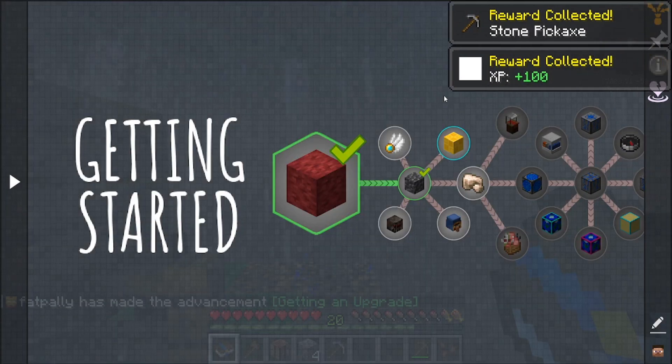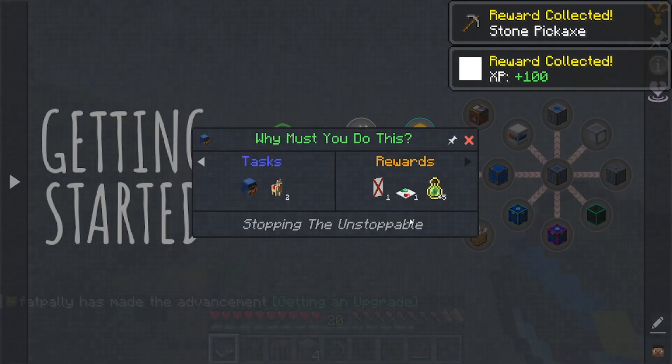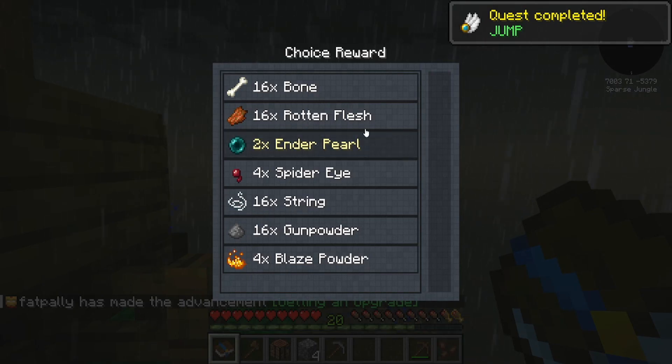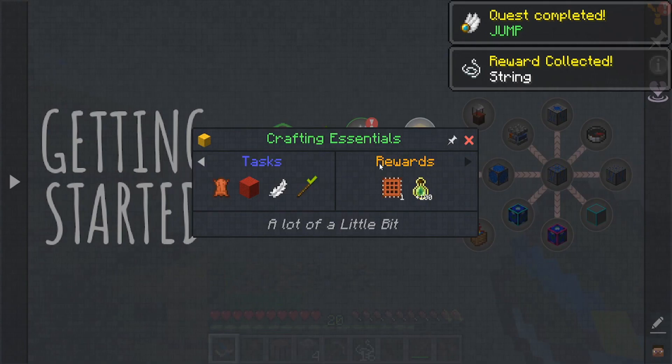We got ourselves some cobble, got some more XP. I'm probably gonna avoid some of this other stuff here. You know what, we're gonna get some string, because we want to get a bed going. Obviously, we're gonna need other stuff.